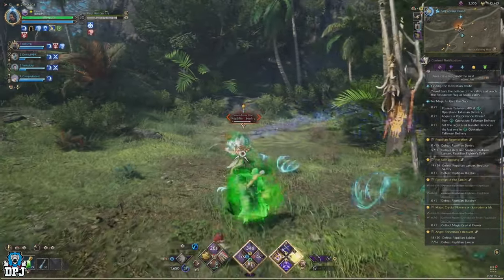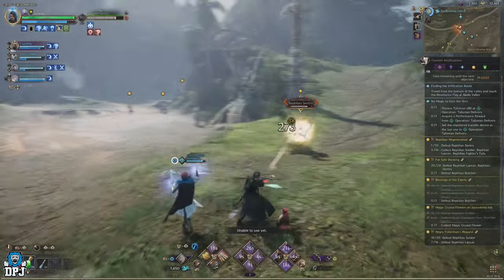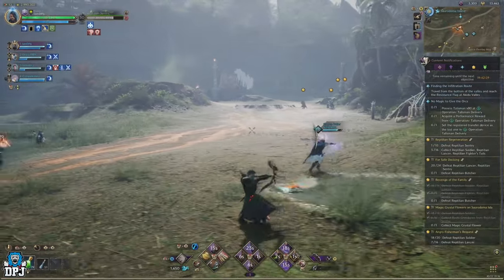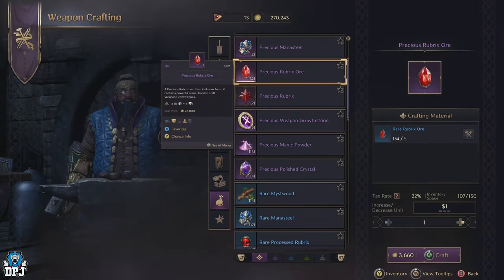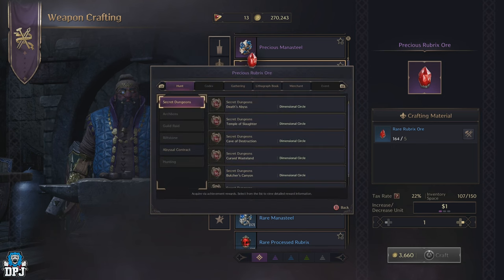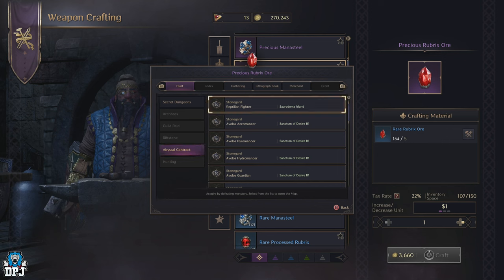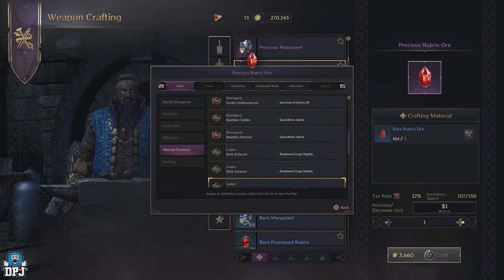With magic powder out of the way, you now need to work on getting those gems to craft the precious weapon growth stones: the precious rubrics ore and the precious polished crystal. First up, the precious rubrics ore. This is an item you can acquire a few ways, but in my opinion your best bet is crafting them. This means going back into those open world dungeons and using those abyssal contract tokens. The precious rubrics ore do drop, although they are rare. What you see more commonly are the rare rubrics ore and the quality rubrics ore — and like everything in this game, you can craft your way up: 5 quality rubrics ore craft one rare, and 5 rares craft that precious.